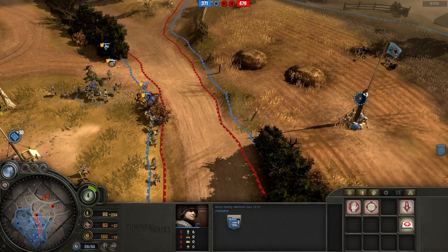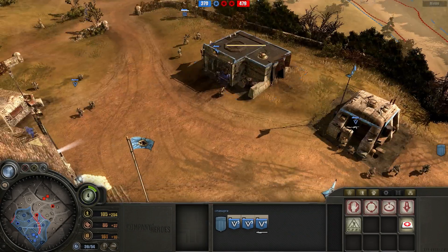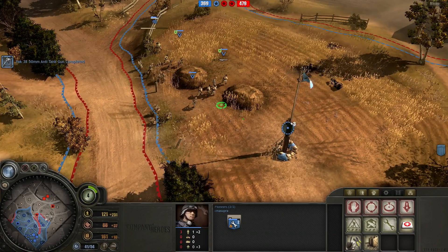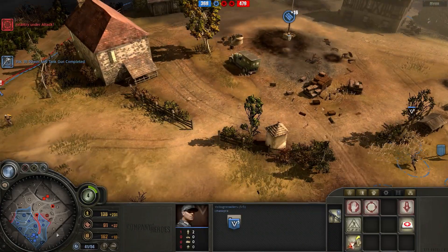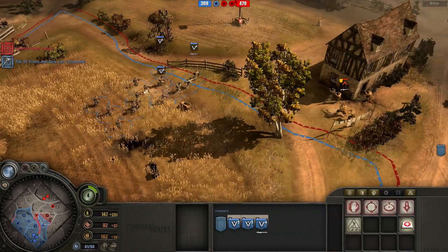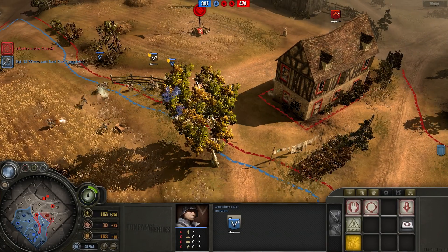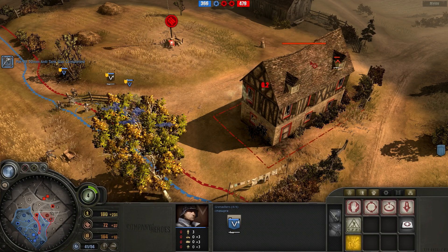I finally decided to do something with them. Two Volk squads, a Panzerschreck Grenadier squad, and an MG42 are in the middle. I have built my first Pak in the game, and you might have guessed it - the Pak is to counter my opponent's armored car that I still don't know the name of. I'm sure one of you has posted it in the comments by now.